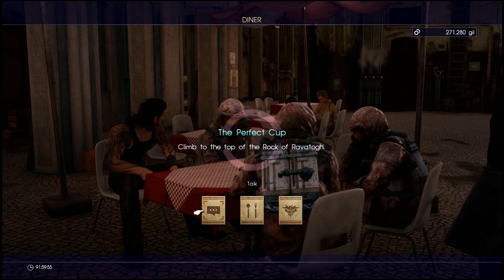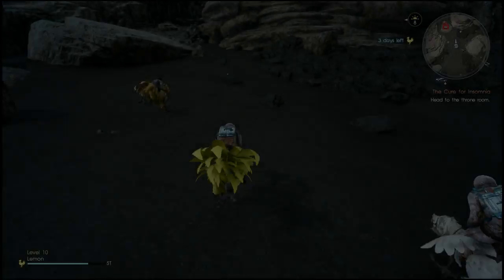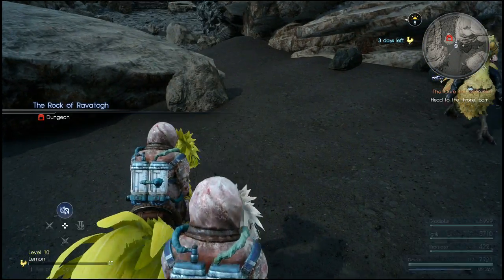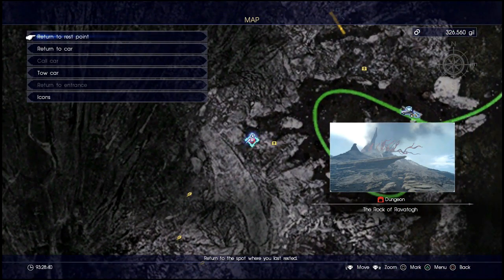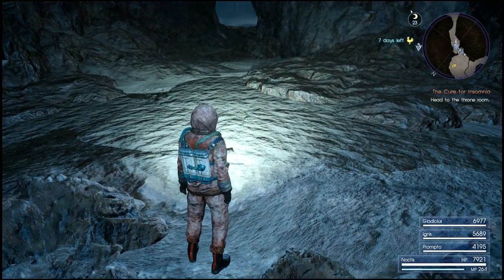Once you have the info, the place you're going to be sent to is Ravito, or the Verinas Mart at Ravito. Once you've gone here you should have the quick travel point by now. It's important to leave your car back at the Verinas Mart because we're going to use it to teleport to later. Then jump on your chocobo and head to the Rock of Ravito, which is the entrance of the dungeon.